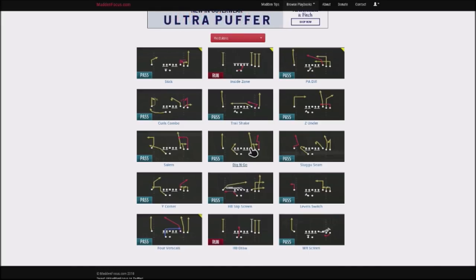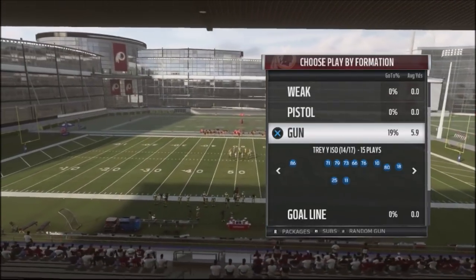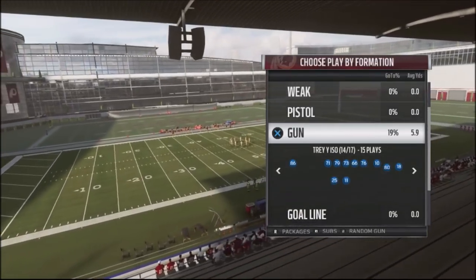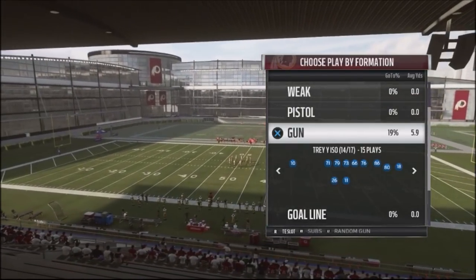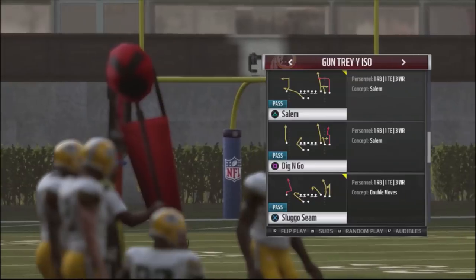Let's jump into this play right now. We're going to be using the Gun Tray Y-ISO, and there are also variations including the Gun Tray. I do not like to have the tight end on the ISO — I want my fastest receiver on the left side of the screen as our number one receiver. We're going to flip so we can put the tight end in the slot, which makes the play a bit better.